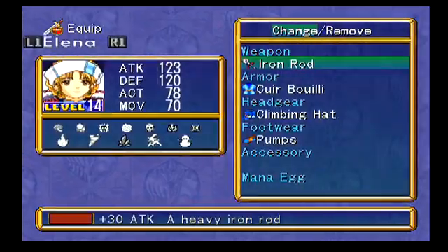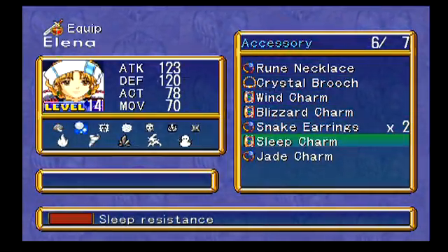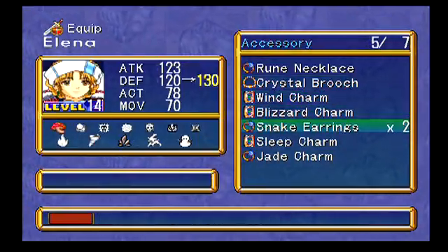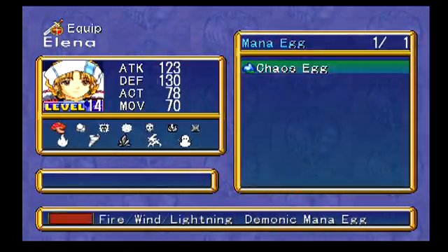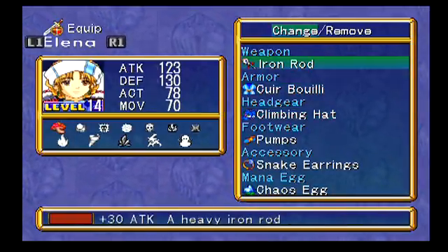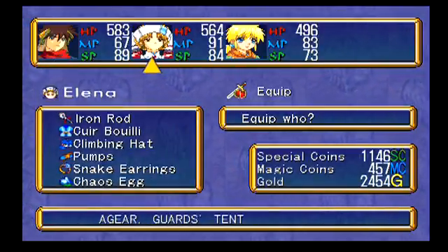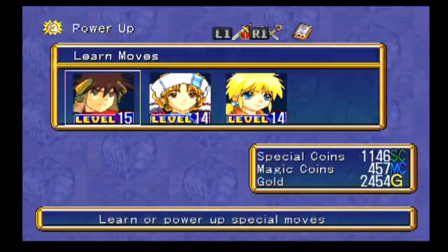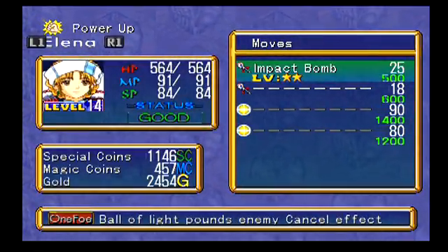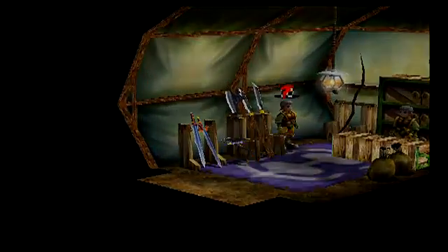I'm also going to equip Elena because she doesn't have an accessory on. I'm either going to go with the Snake Earrings or Crystal Brooch - I'm going to go with the Snake Earrings since poison is just so annoying. And we'll give her the Chaos Egg - that's the egg that Millennia had equipped. Still not quite sure how Millennia turned into Elena. That's really weird. I'm going to check up on special moves - these are just really expensive to upgrade, so I'll leave that as is for now.